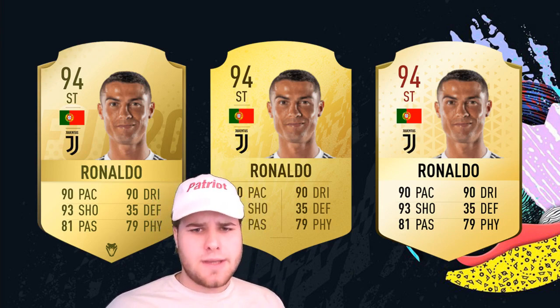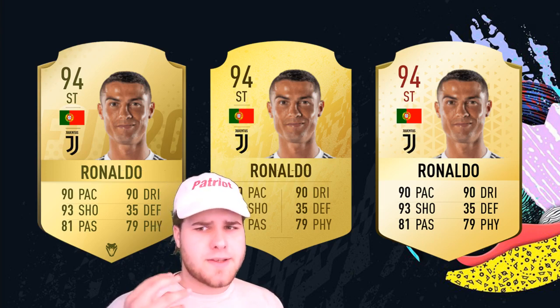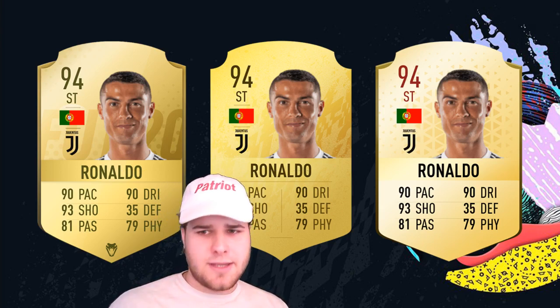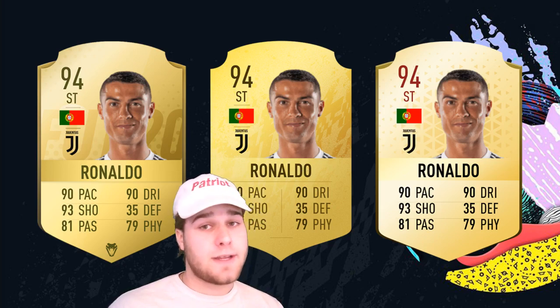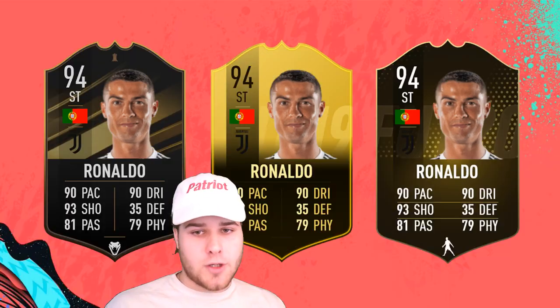The third one is similar but has a cooler background — it's a bit brighter, it shines at you. The 94 and striker on the card seems to be in a different font, like a maroon-y font, which would be interesting to see. But I reckon EA will stick to the black font as per usual.